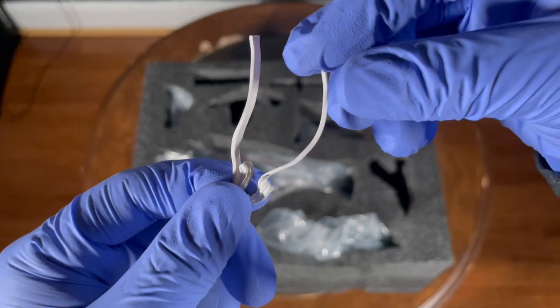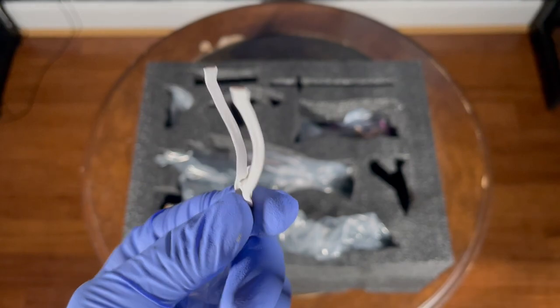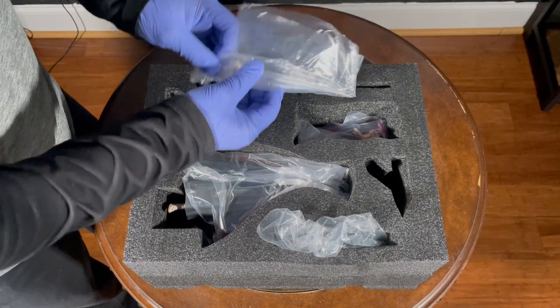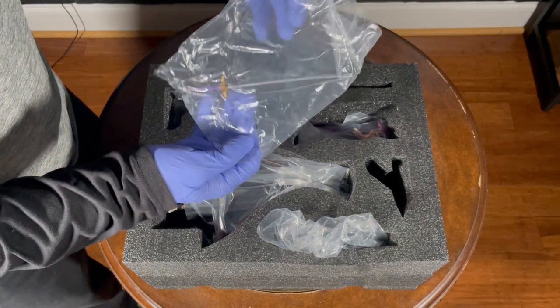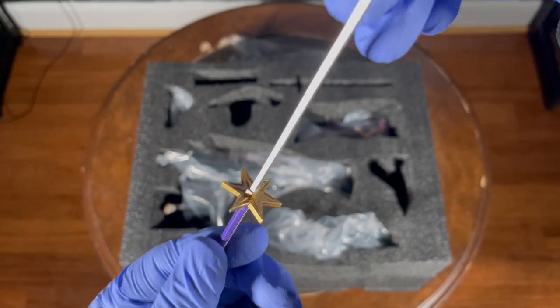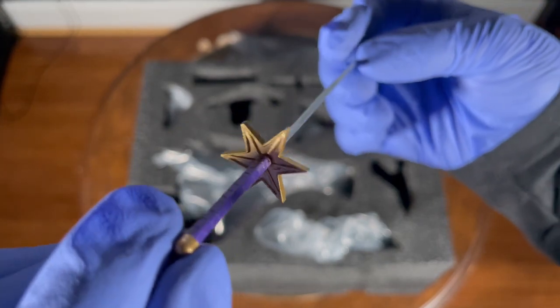This is her tied headband. And now for the zanpakuto — I really love how it came out. I love the purple coloring of the handle, and the guard is a six-pointed star, which kind of reminds me of Toshiro's guard.